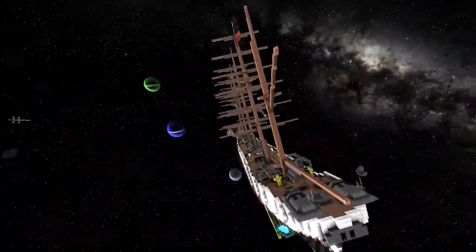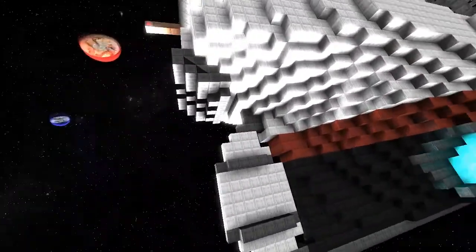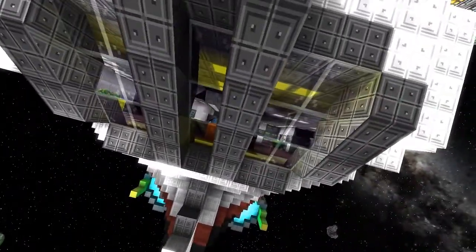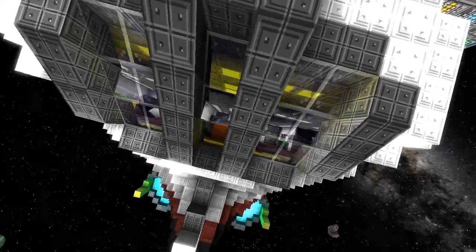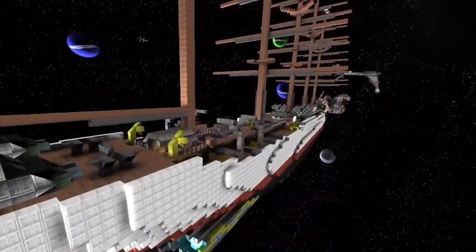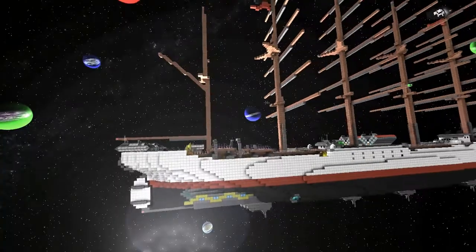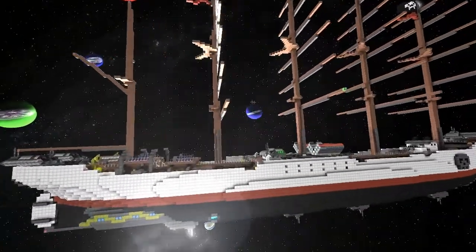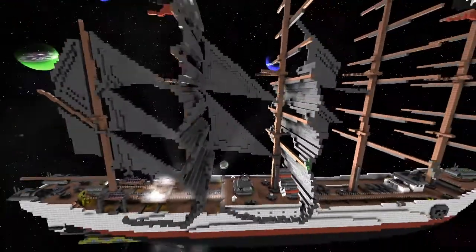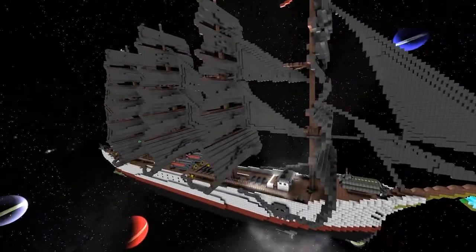Yeah, it's a little bit more pirate navy than a galleon, which is what people think when they think pirates. But I love this, I really do — I think this is awesome. He's used plex doors in quite a few ingenious ways. It looks like he's got a captain's bridge and we have to check that out. Let's just get these sails back — there we go, all unfurled.